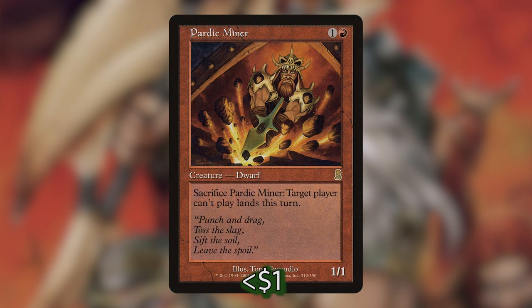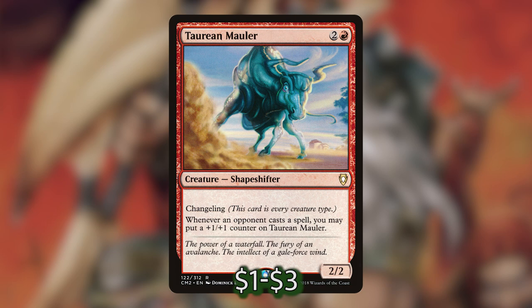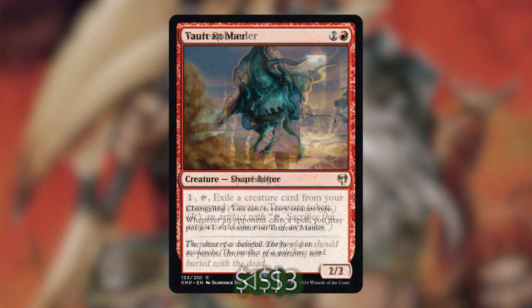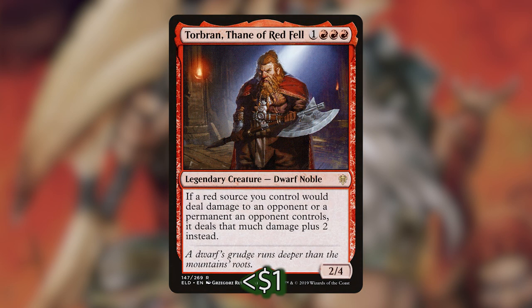We then have Pardic Miner, which we can sacrifice to prevent a player from playing lands this turn — pretty brutal against a green player with extra land drops. Then we've got Spark Mage, which when it deals combat damage to a player lets us deal one damage to target creature that player controls — useful for picking off mana dorks or a Birds of Paradise. We're also playing Tarian Mauler, a two-two that gets a plus one, plus one counter whenever an opponent casts a spell. We have Vault Robber, which lets us pay one and tap it to exile a creature card from our graveyard to make a treasure token. And we're playing Torbran, Thane of Red Fell — look at that beard! If a red source we control would deal damage to an opponent or a permanent an opponent controls, it deals that much damage plus two instead.